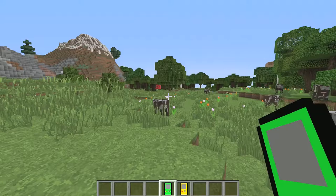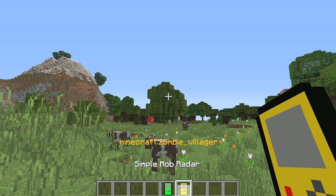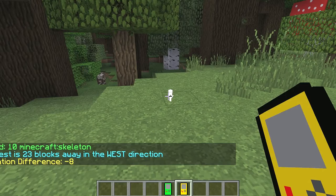Now let's switch to the aggressive radar. Shift right-click, scroll through — you can also look for villagers on the passive one. Let's pick skeleton. I'll take my finger off Shift and simply right-click to scan. It says elevation is eight blocks below me in a west direction.